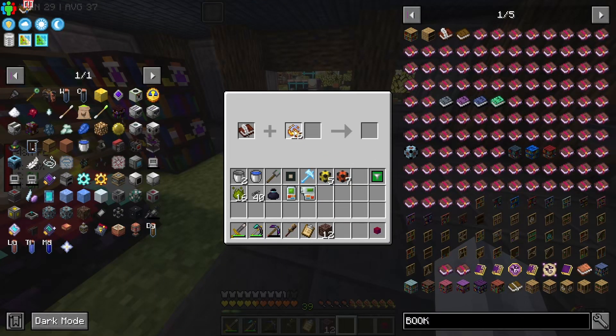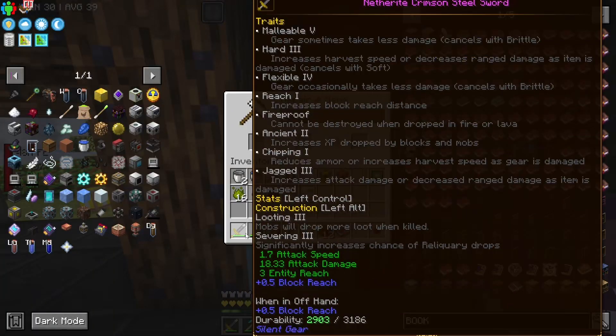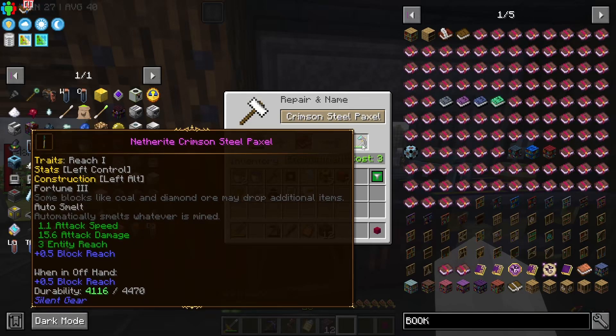Auto smelt - okay. So if I chuck this on here, I might get Fortune 3 applied to the finished product. I say we give it a try. For example, ancient debris - you ready? Give it a second because we are on a server. What do we get? One. Okay.